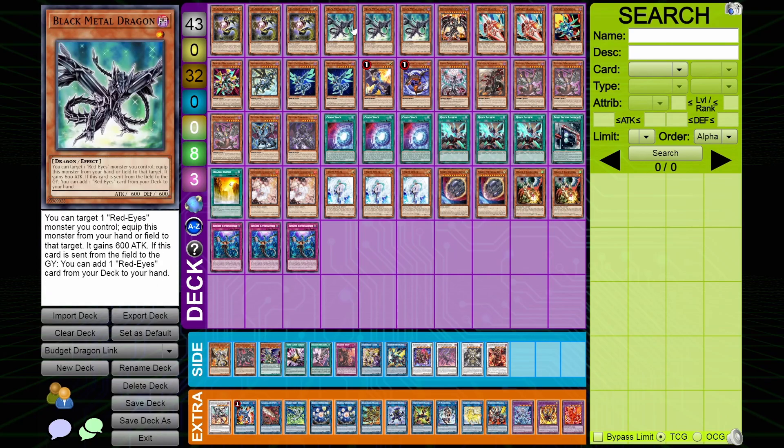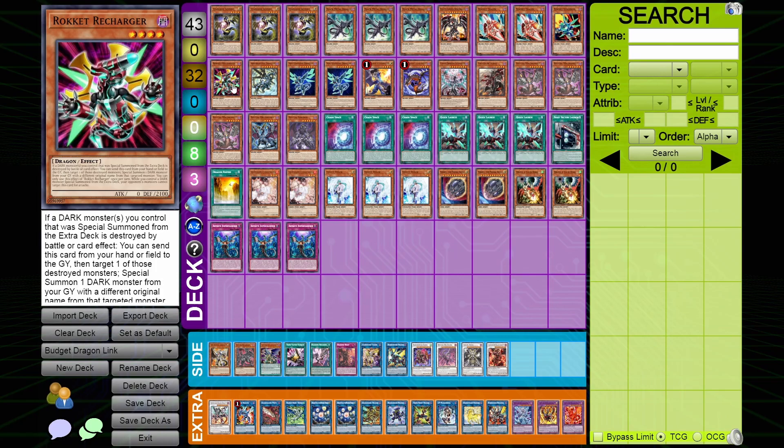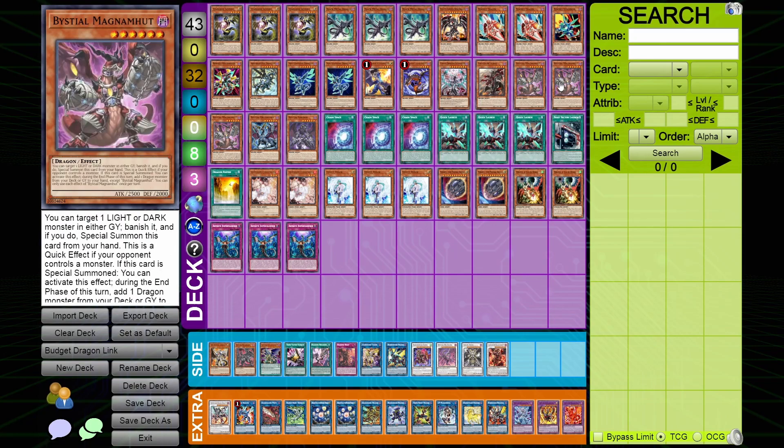This is all kind of stock standard if you play dragon link. The rocket package — you can go pretty heavy on it if you want. I like two Tracer, one Synchron, one Recharger, and one Rokket Synchron even in this, because in the action we're not doing a whole bunch of level 10 synchros. You could play the Centur-Ion Swordsoul if you want — it's like a two dollar card. It's not in the side deck but figured I'd mention it.